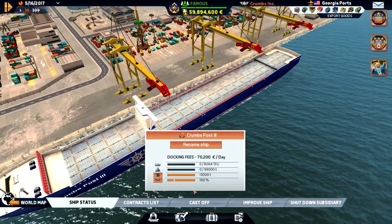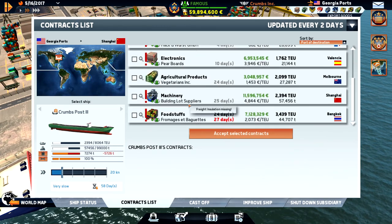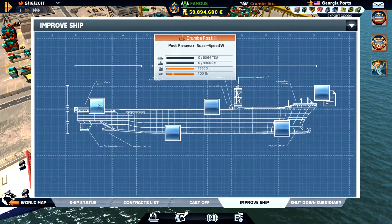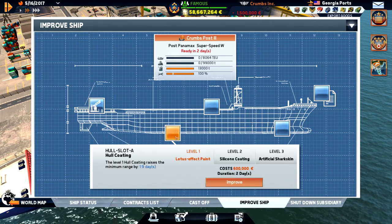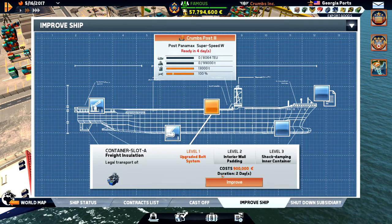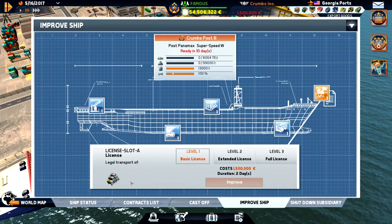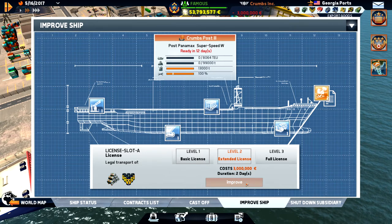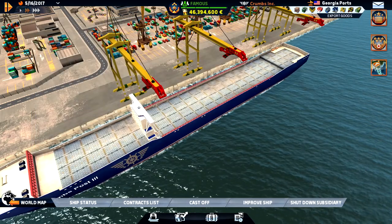This one is 100% condition. Everything is red so let's improve some of this — we use the water cannon, and maybe buy the hull coating. Let's do the freight insulation here, and then radioactive cargo capability as well. Let's do the last upgrade too.